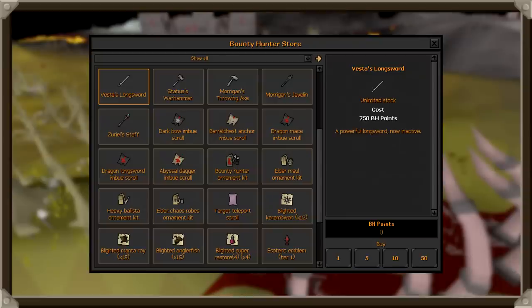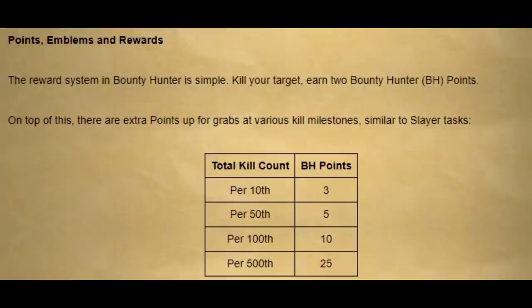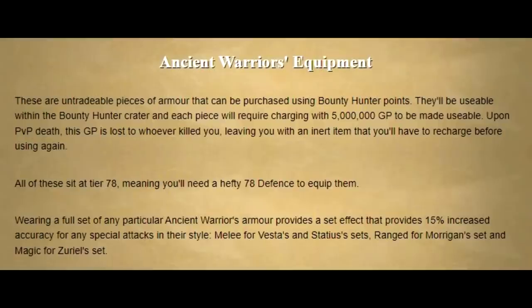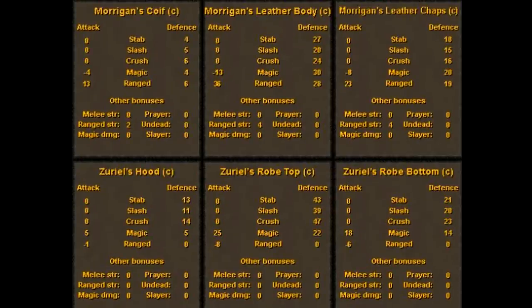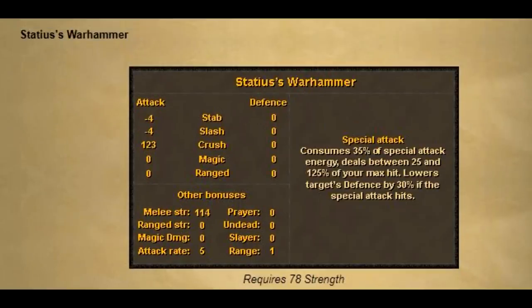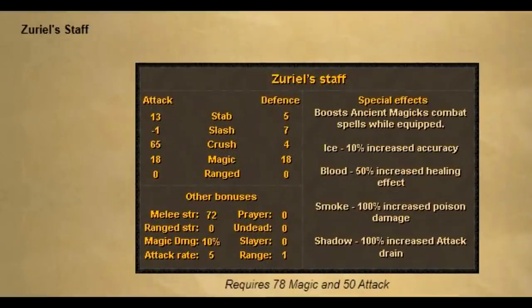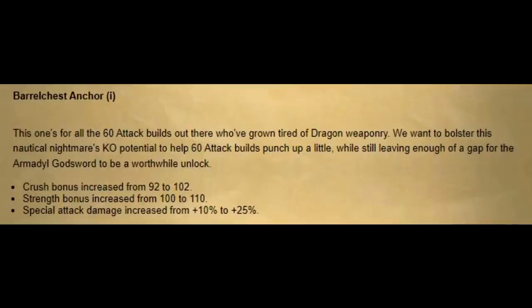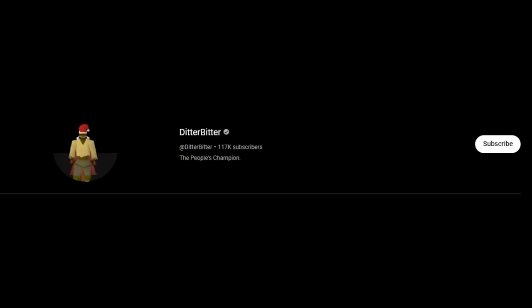There's also a bunch of rewards you may be familiar with. Fulvestas, Thaddeus, Morgans and Zerils are back in the game, only obtainable through BH points and require 78 defense to wear. There are also weaker corrupt versions for people with 20 defense and above. The weapons are coming too — the VLS and Vestas spear require 78 attack, the Warhammer needs 78 strength, the Javelins and the Axe need 78 range, and the Staff only needs 78 magic as well as 50 attack. A bunch of different weapon imbues have also come out for the Darkbow, the Bow Chest Anchor, the Dragon Longsword, the Dragon Mace, and the Abyssal Dagger.